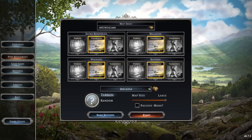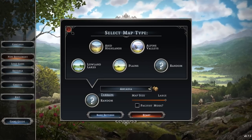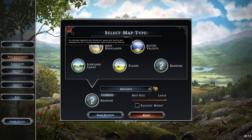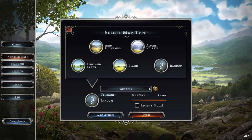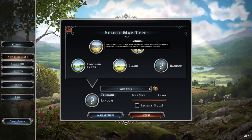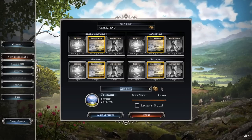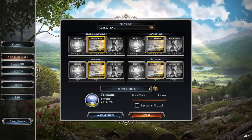We're going to be playing on a large map. For terrain you've got lowland lakes, the easiest; plains, moderate difficulty; alpine valleys, also moderate; and arid highlands, very difficult — dry, desolate with infertile soil, sparse pine barrens and wasteland, but rich in mineral deposits. I'm going to go for alpine valleys because it'll give us some really pretty vistas: northern mountain valleys, thick with conifer forests, interspersed with lakes and occasional meadows. We'll be calling the colony the Dapper Dell.